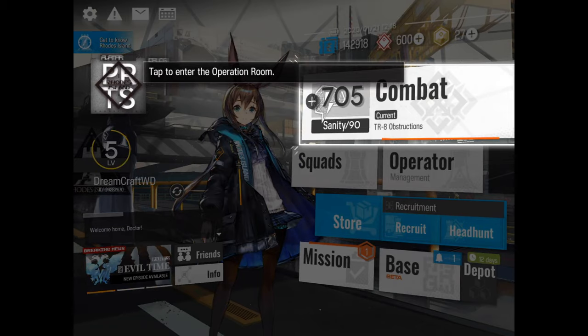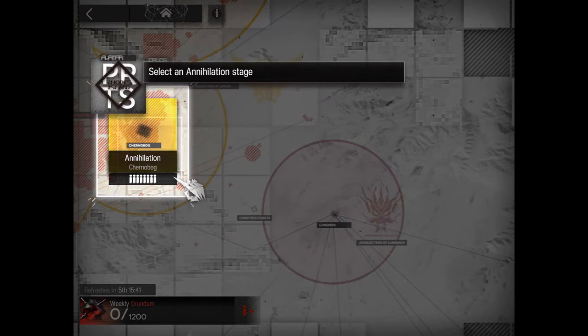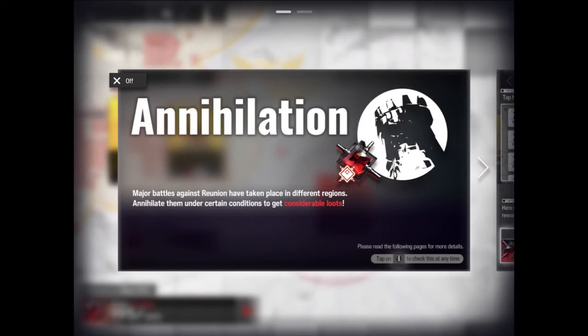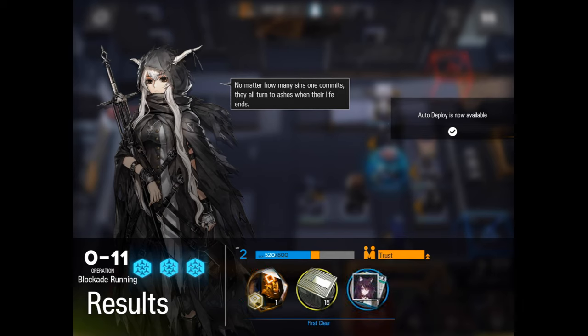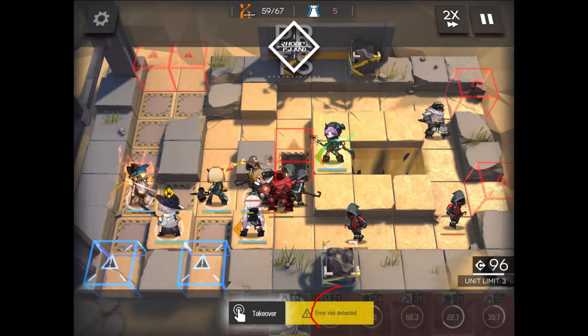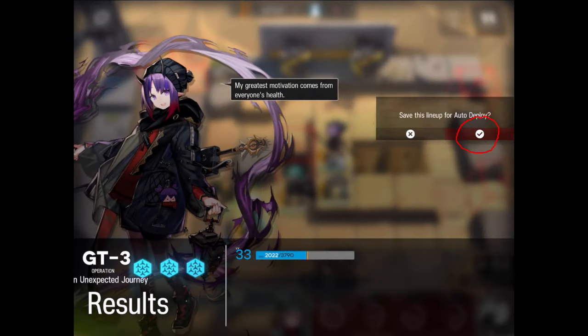While I was going through the story, new features were being unlocked like recruits, store, supplies, base, chips and annihilation. All new features unlocked are explained to you by your operators. But if you forget or skip the animation, just search for the little eye icon for the information. Each stage you clear gives you rewards. If you clear it with three stars you will get up to three Originite Prime, and if you do it without using support units you will also unlock the auto deploy mode, which is very practical for farming resources. But be aware that sometimes it may malfunction and not give you the three stars, getting you less rewards. In this case you need to intervene. You can always re-save it after.